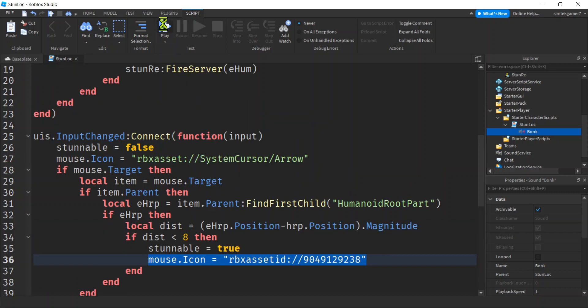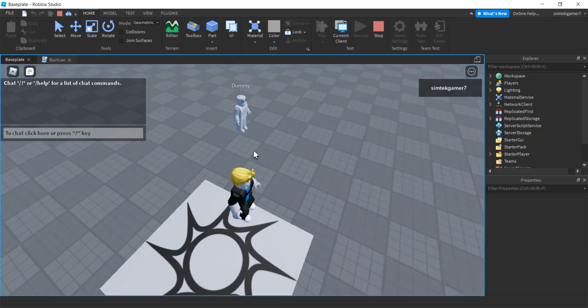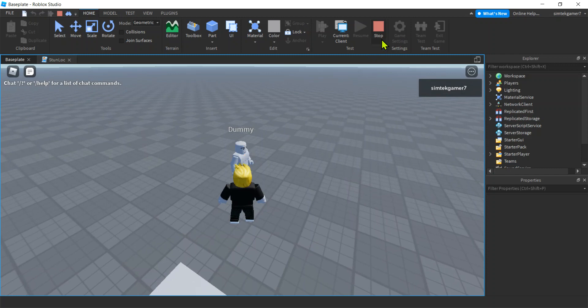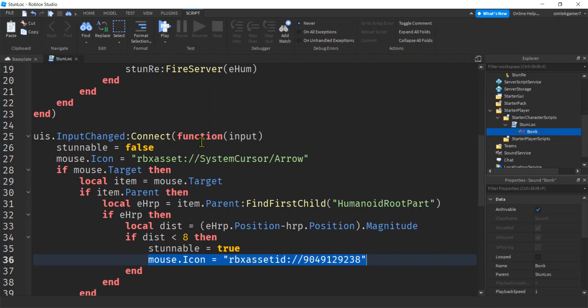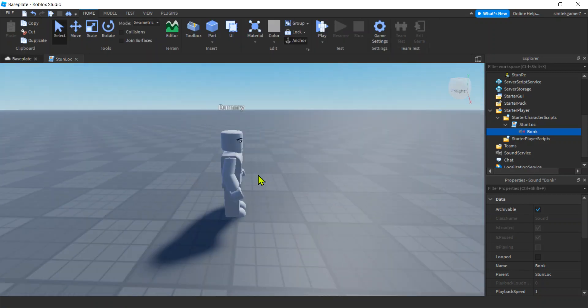Let's try this out — we should have the hammer icon change and the bonk sound. We don't have the animation yet. There's the little guy, let's run up. Boom — nice, that's working! All right, now let's go to our server side. Actually, let's make the animation first, then we'll do the server side.